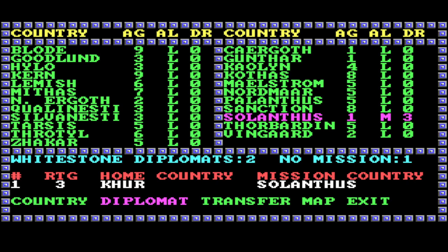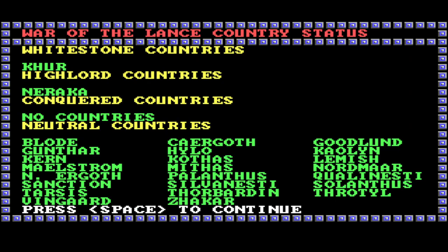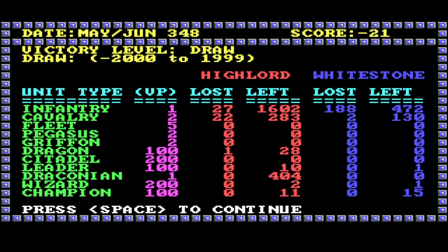Lantos is the only one we can hope for alliance right now. Send diplomats — send everybody. Okay, we have only one. Let's see. We lost — those guys have 1600 infantry left, and we only lost 188. They come in with 400 Draconians, 28 dragons, 11 champions. We have 15 champions left — where are those guys sitting? Somewhere on a quest. I doubt we will survive a second turn.